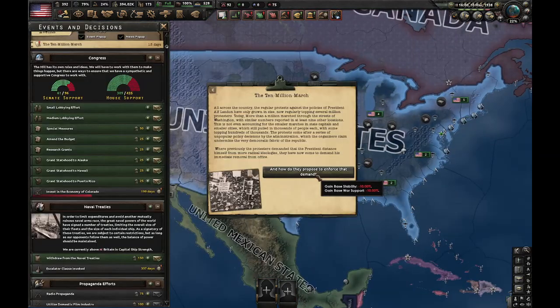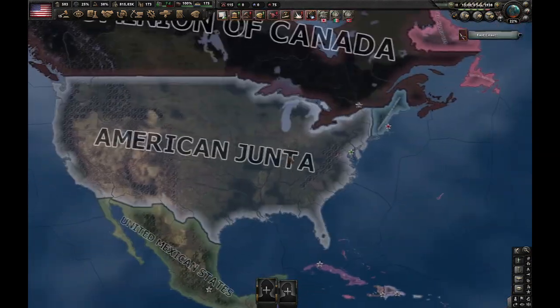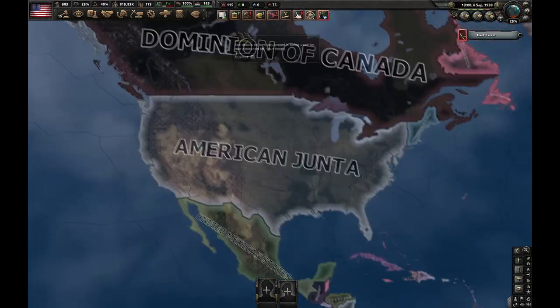Once you get the Ten Million March event, that means the civil war is going to happen really soon. And when you get the Boston Rebellion, that means this is it — civil war has begun.